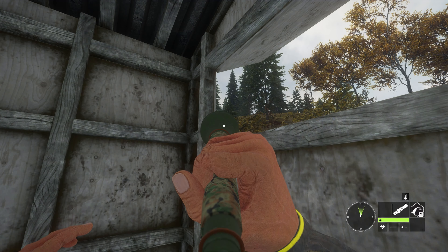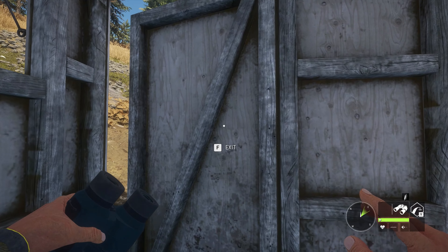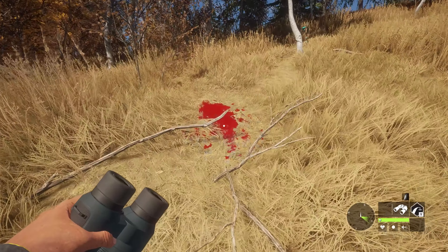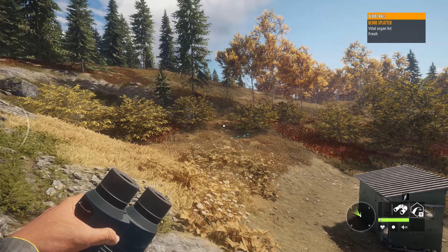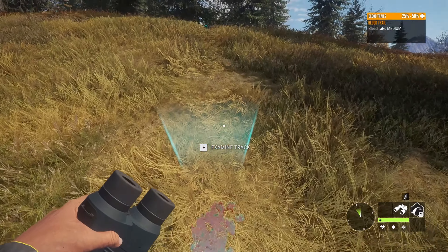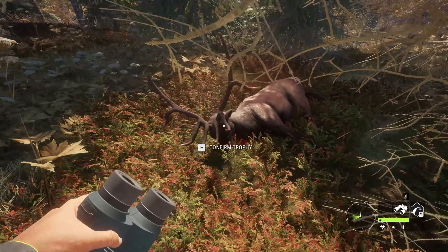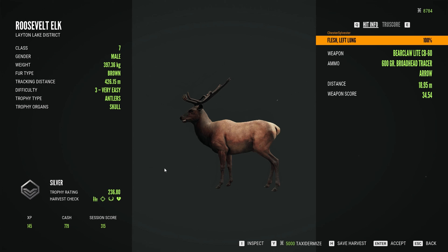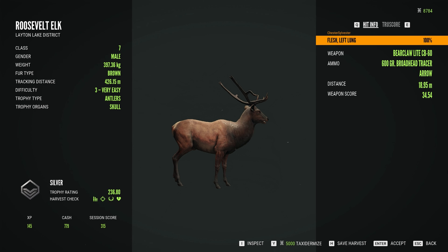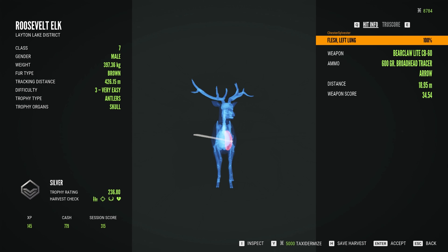I tried to call him, but with no results. With vital blood, chances are he wasn't far. This guy is a Silver Level 3 at 236.8. The collar worked perfectly for me, bringing him in at 18 meters, resulting in a shot to the left lung. Now on to the last one.